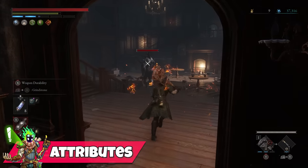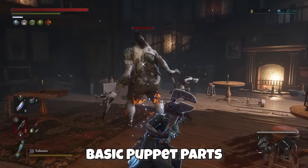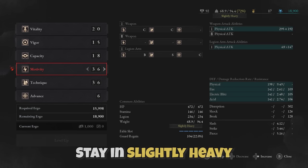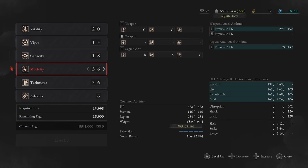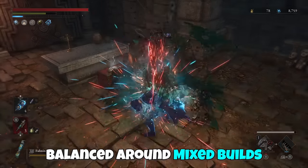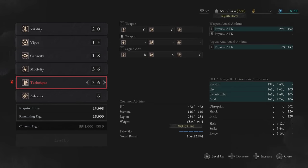Now let's go through the attributes of the build. It is certainly a glass cannon character with minimal defenses since we want as much damage as possible. We only take 20 vitality and 15 vigor for the minimal comfortable health and stamina, along with 18 capacity so we aren't super heavy — only slightly — which is still enough to reliably dodge enemy attacks. When it comes to damage stats, I don't recommend going full motivity since after thorough testing the game seems balanced around having two main stats due to soft caps on attributes which come into effect around 30 points.